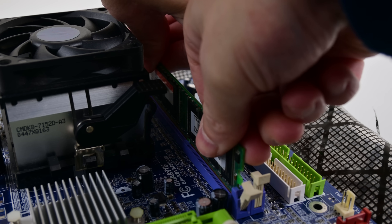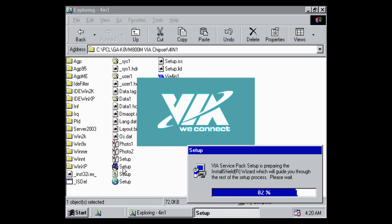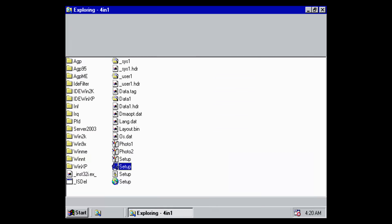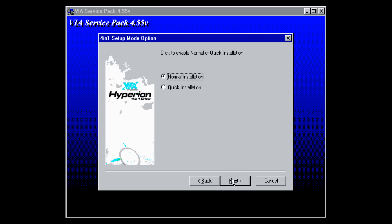We have 256 megabytes of DDR400 memory. I'm using the VIA chipset drivers directly from the Gigabyte website. This will also activate DMA mode so you don't need to go into the device manager and do it yourself.